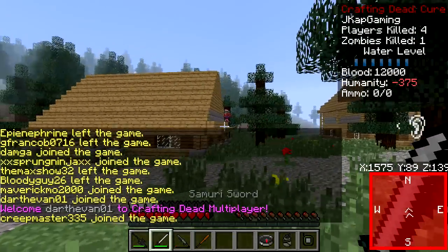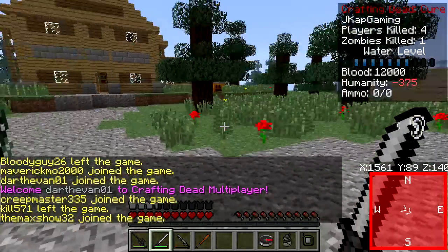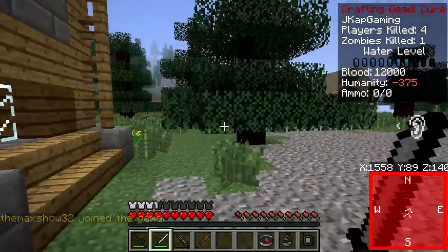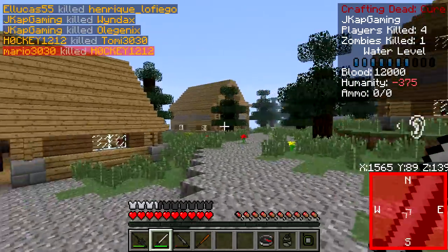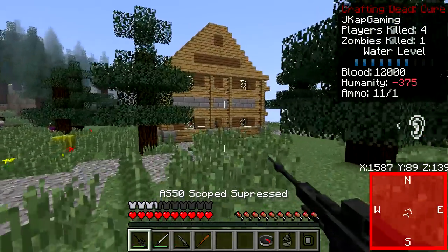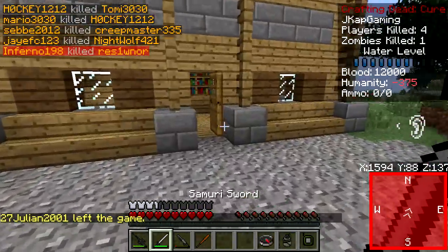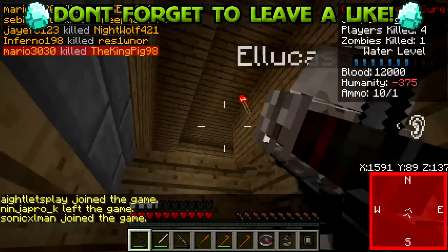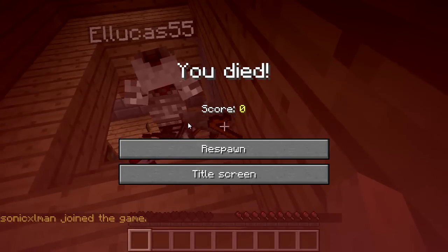Did I kill the guy over here? Is that a zombie or a person? Someone's trying to shoot at me. I don't like it, it's scary. Let's check out over here, because I killed a guy over here, I believe. This thing seems to be a one-shot kill, which is nice. Is that a person? No. Did I kill the guy who's in here? I didn't — oh shoot. He got us! What a bummer!